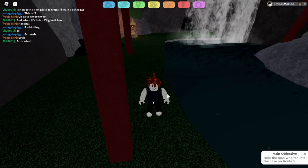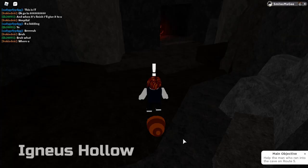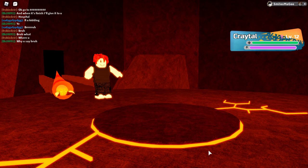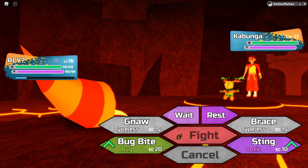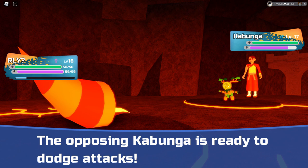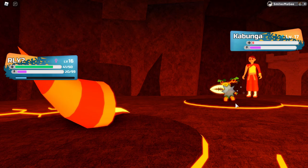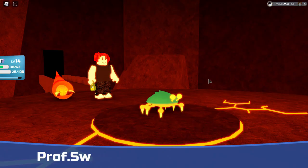I blast through all the trainers, go help the monk getting attacked, and walk into the volcano, letting me catch another Lumion. I get a Kratol, which is just your normal fire type. I get through all the monks with ease and reach the final monk, who has level 17 and 18 Lumions. I train Professional Swimmer up to level 14 — still under-leveled, but I think I can do it. I use Kunkopia to kill the Kabunga, spam Spray until it's dead, then use Pikachu to kill the Rekwala. Way easier than I thought.